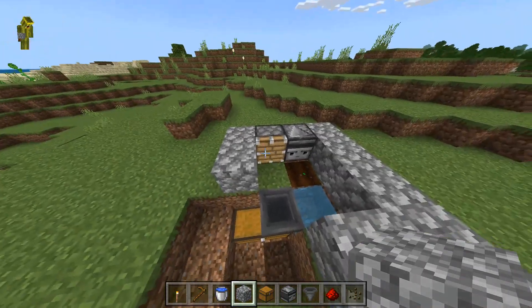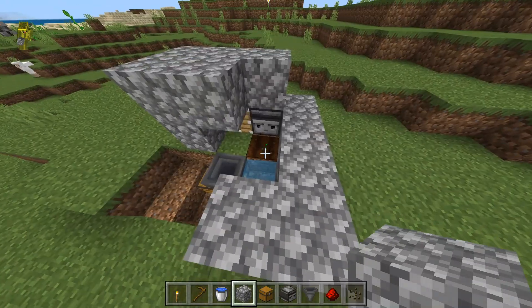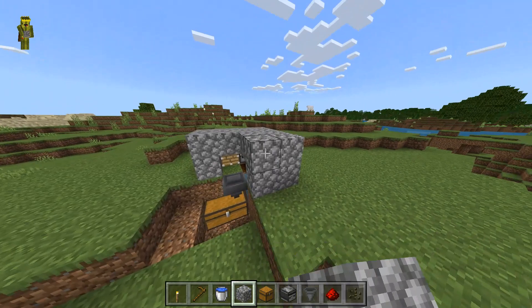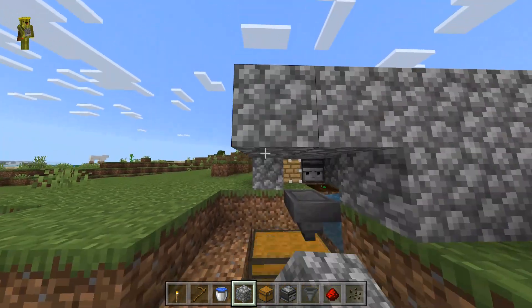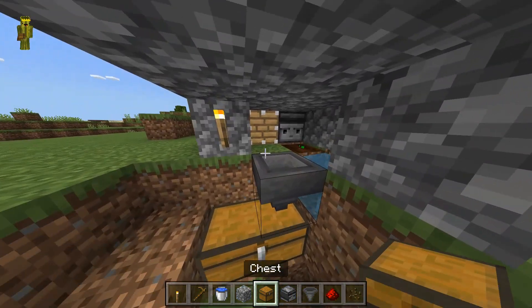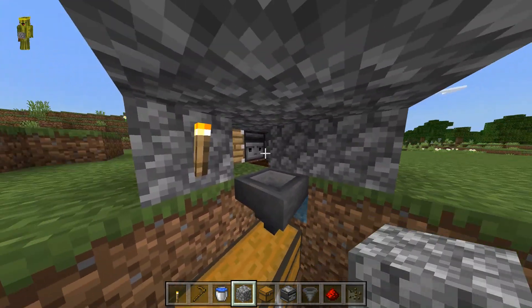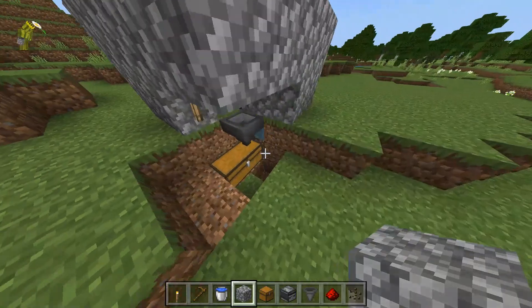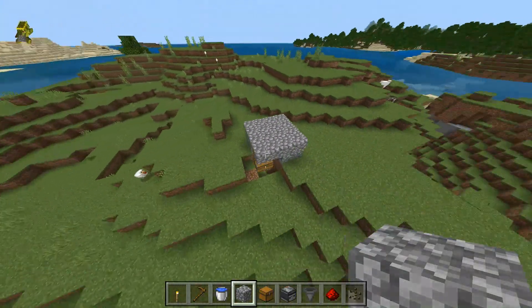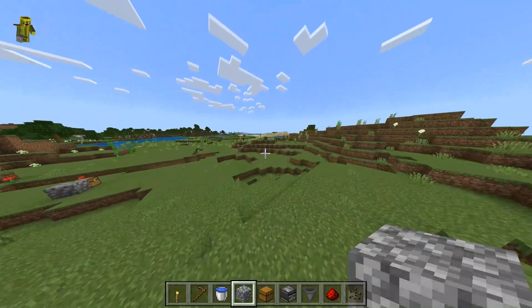I like putting cobblestone over the melon seed just in case a mob comes and tramples the crop and stops your AFK farm. You can place a torch there, it doesn't really matter. Put a cobblestone there and that's basically it — a working melon farm. You can keep going with pumpkins and watermelons, and that's it for today's video!